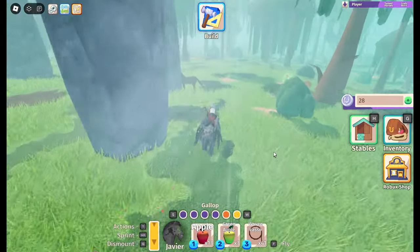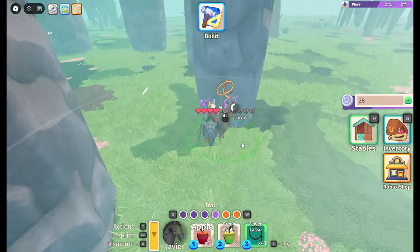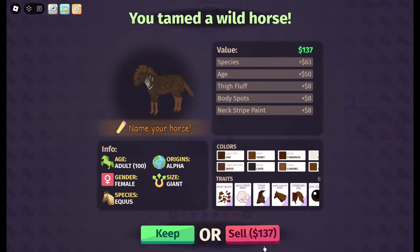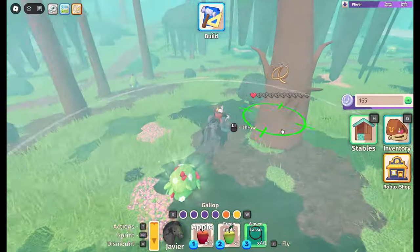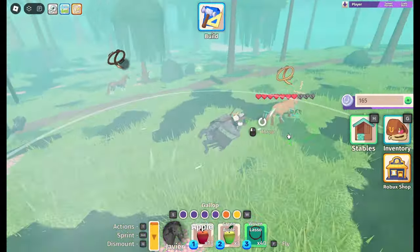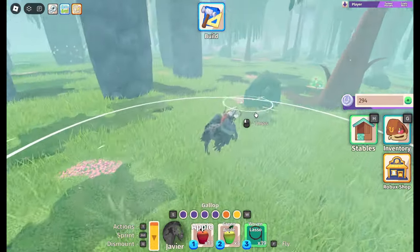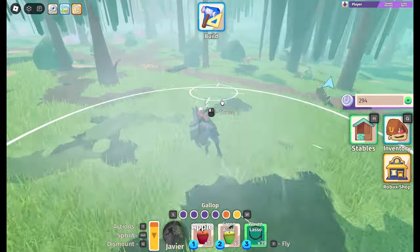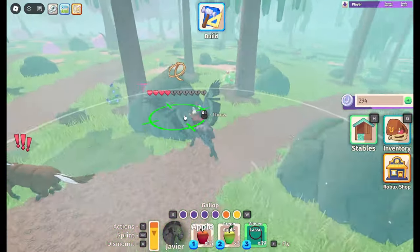Basically what you do here: you head to the swamp and you catch every single horse you see. You catch them pretty quickly with these lassos, and Pegasi tend to spawn in pretty quickly here — a lot quicker than you will with a regular horse, unicorn, or gargoyle. I don't know why, but it seems to be the case, especially when you catch all of these.